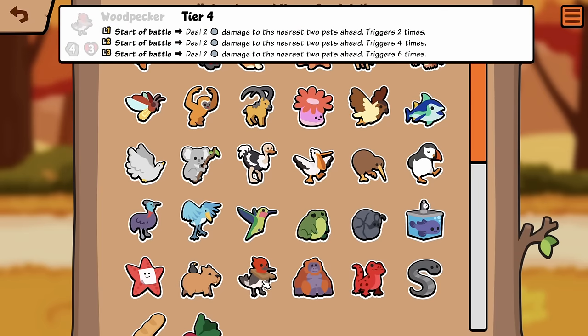Woodpecker is a Tier 4 now: Start a Battle, deal 2 damage to the nearest 2 pets ahead, triggers 2 times. Come the fuck on, dude. Really? This plus Pineapple, or Tiger, or Wolverine — it's just super nasty now.